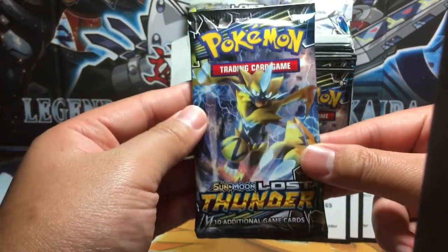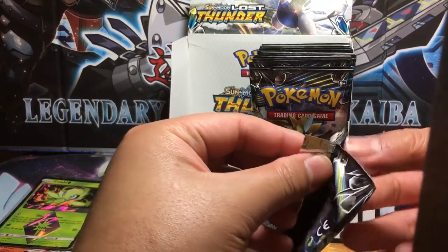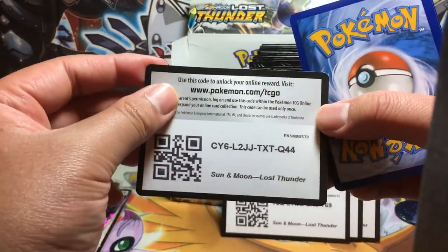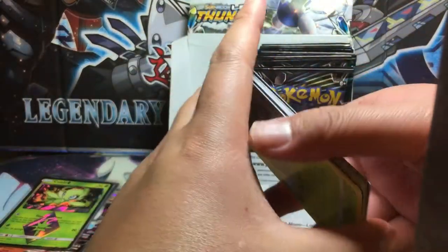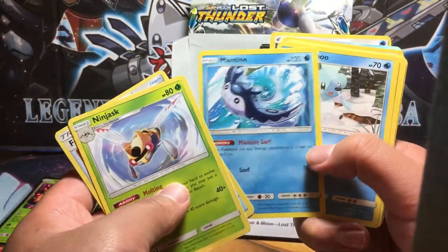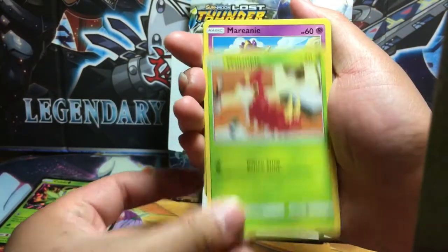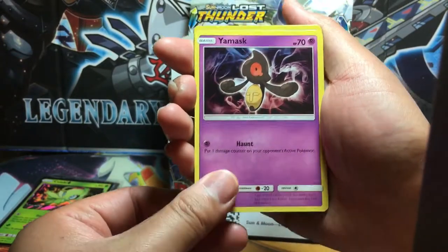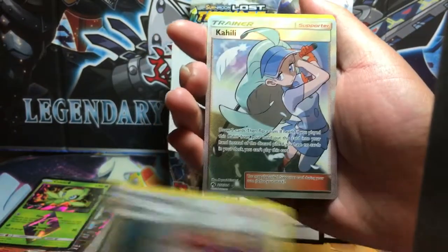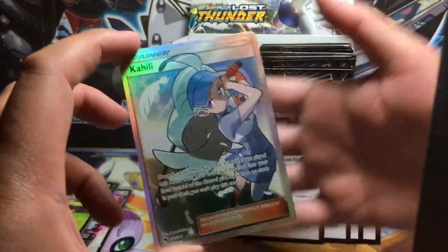Last pack on this roll. Come on Zoroark, use Future Sight. We got Ninjask, Fairy Charm, Mantine, Cubchoo, Fomantis, Wurmple, Marill, Yamask. Whitney is the reverse holo. And we got a full art Kahili — very nice — and a Water Energy. There is our full art!